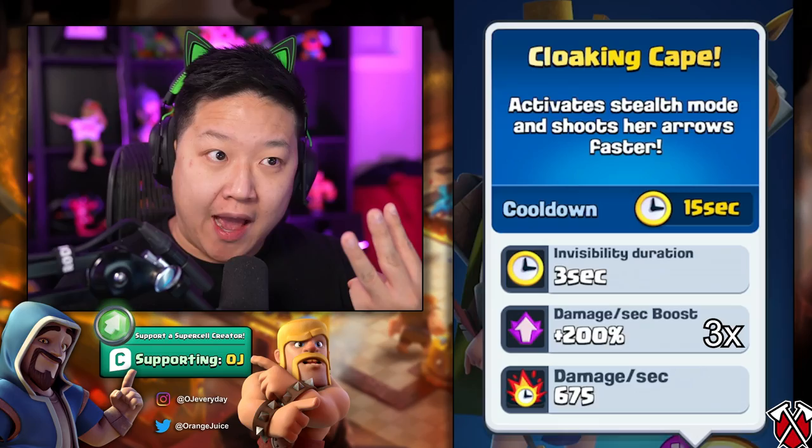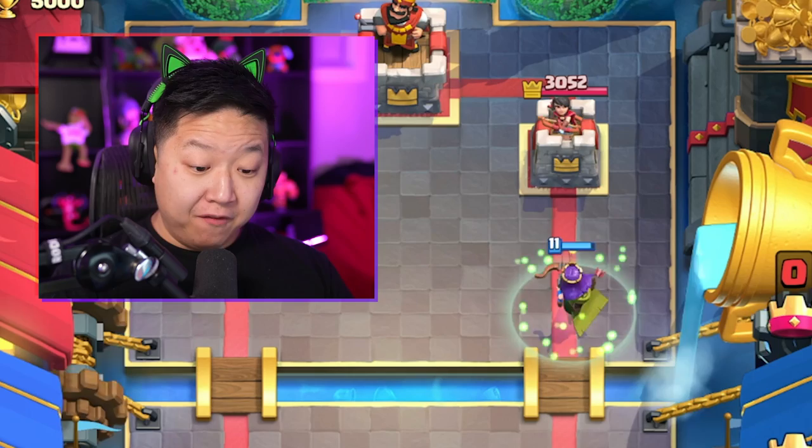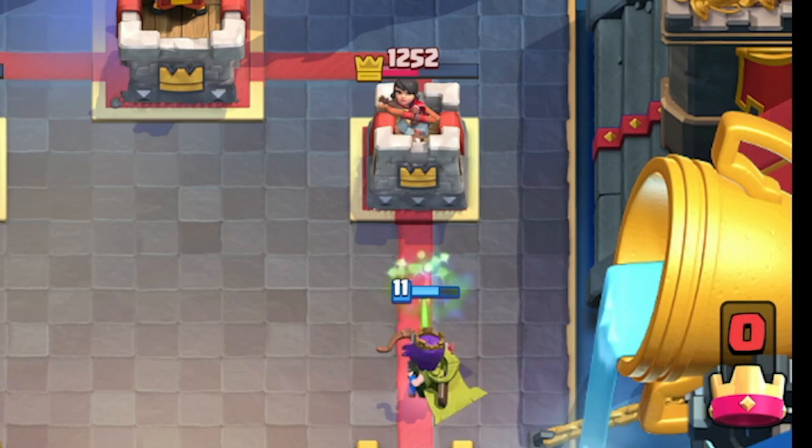It goes without saying that she's going to one-shot Skeletons. But during her invisibility, she deals plus 200% — that means three times faster attack speed. When she connects to the tower, she's going to deal 1,300 damage, but with the invisibility she's going to deal way more damage because of that three times speed.